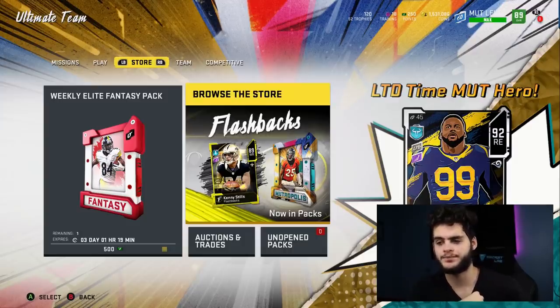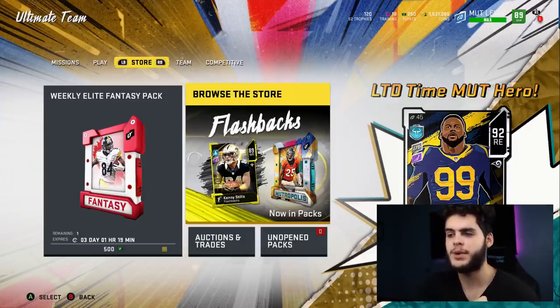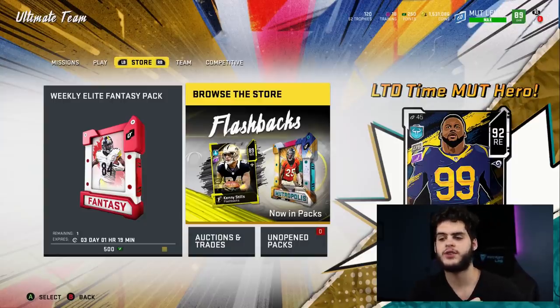Mud Heroes in my opinion only gave us a few players that are really, really useful and you really need on your team, and they're gonna be going for a lot of coins. The best thing about these two packs is you can get those players. If they didn't give us this free pack, we would have been kind of screwed — we'd have to spend a million coins just to get a few of the players we wanted and then go into Most Feared broke. My personal advice: don't buy any Mud Hero cards or coins.